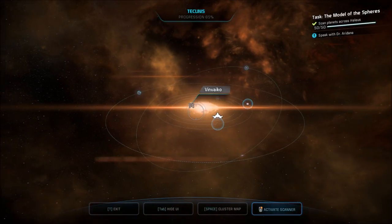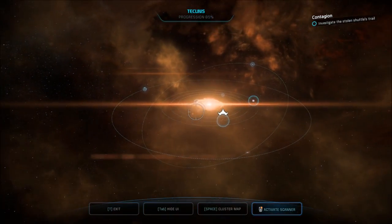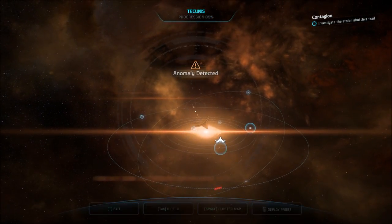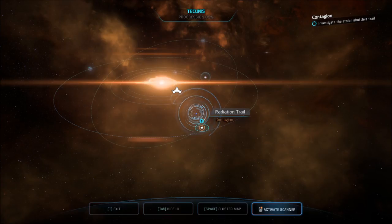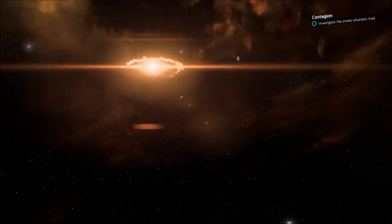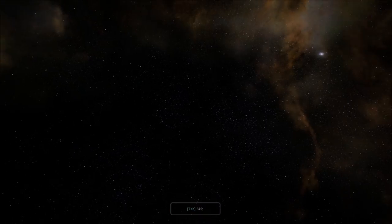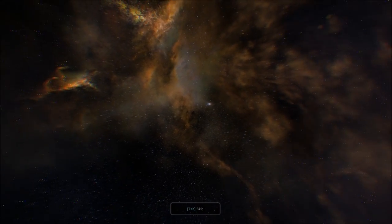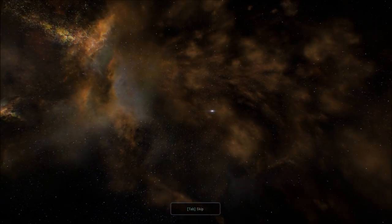Anomaly on sensors. Now we'll check out this anomaly. Probes launched. Sam sent me the data on that shuttle. I've set up our scanners to track it. Just say the words. Radiation trail. I don't skip the animations the first time, guys. But with repeat occurrences, I will.